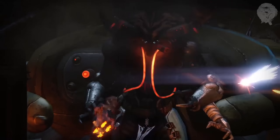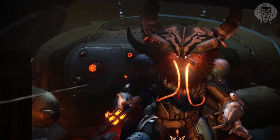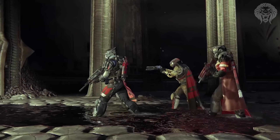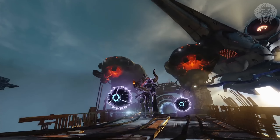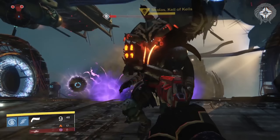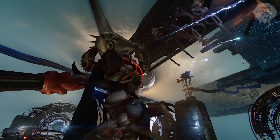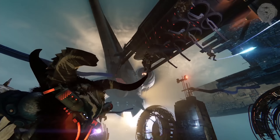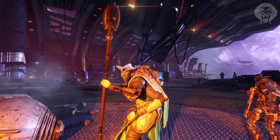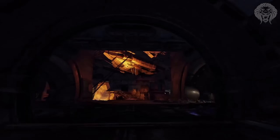Then we get a look at one of the first actual story missions in the expansion, which involves Skolas — the Kell who's trying to take over the Houses of the Fallen. He's running up some Dregs as you can see right here. He's the main villain of this expansion, kind of similar to Crota, but rather than facing him in a raid, you'll face him in the most difficult part of the Prison of Elders. He's pretty much the biggest and baddest guy of the House of Wolves.